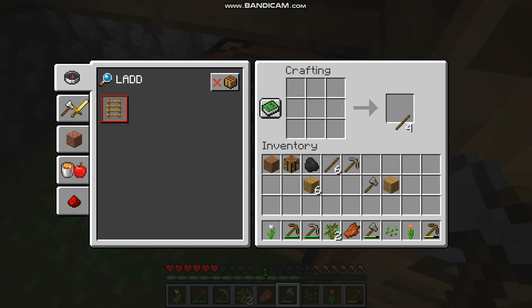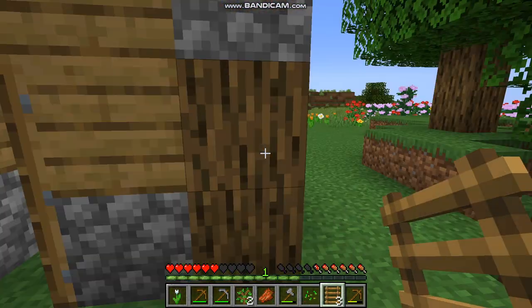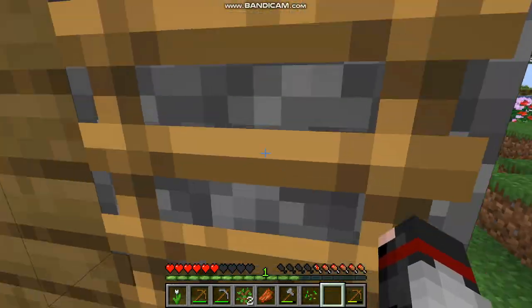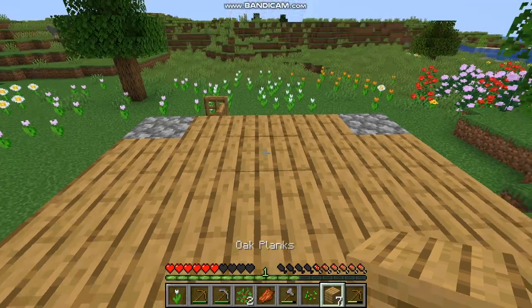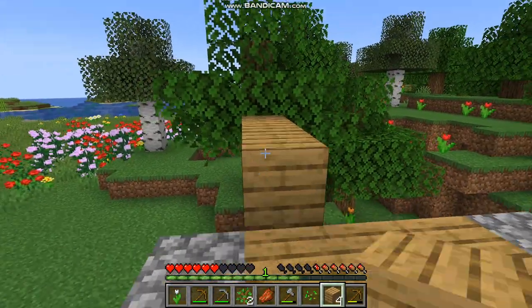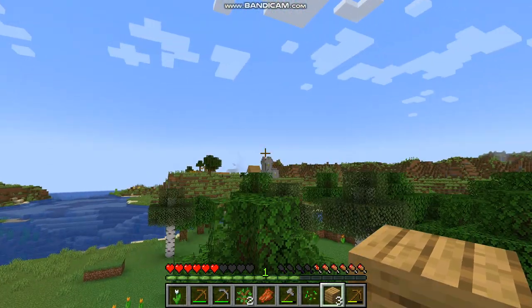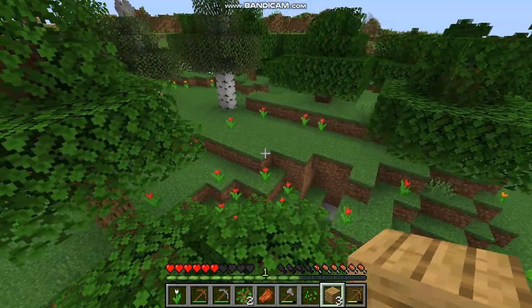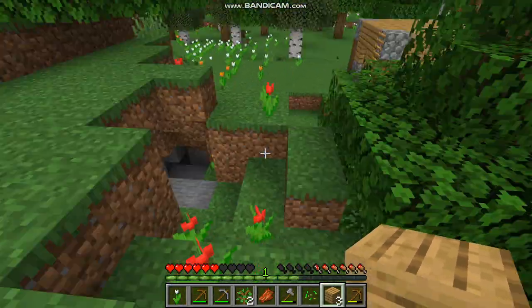We need to go and get some more wood. Now we're going to use these ladders to get up and then we'll go to the village. Now that we're up, let's go on that tree and get an overlook at the village. Where is it? Maybe it's this tree. Yeah, I can see it. Let's go — we are going exploring.